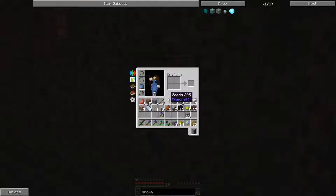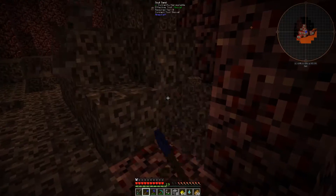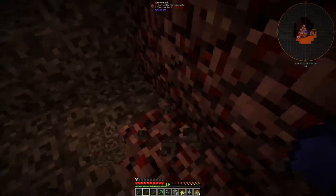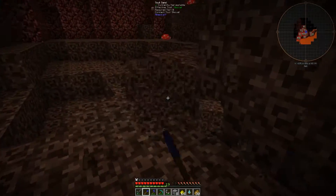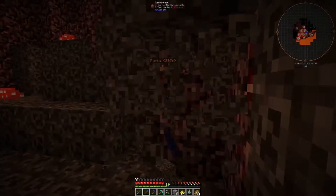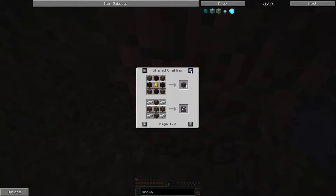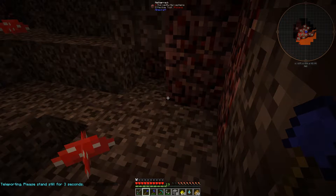All right, we're at 30-something. I guess we can just do slash home after and it goes straight back to the base. So let me show you what you can do with soul sand — you can smelt it and get vile dust. Let's try home — yeah, you can just teleport, that's easier.